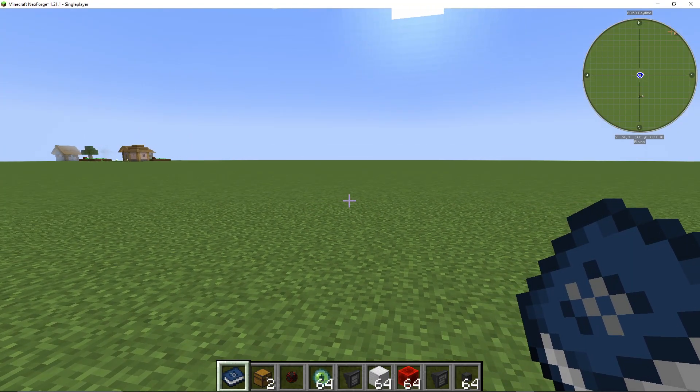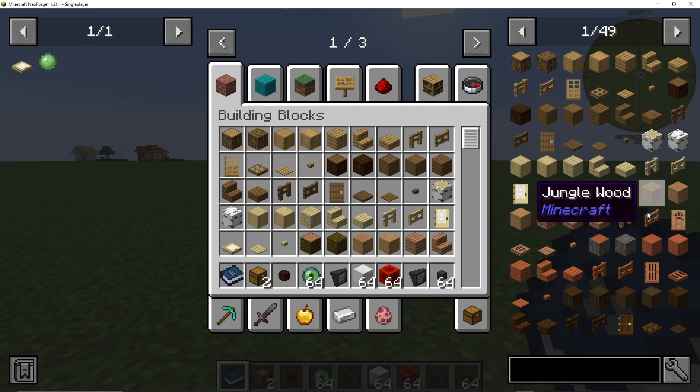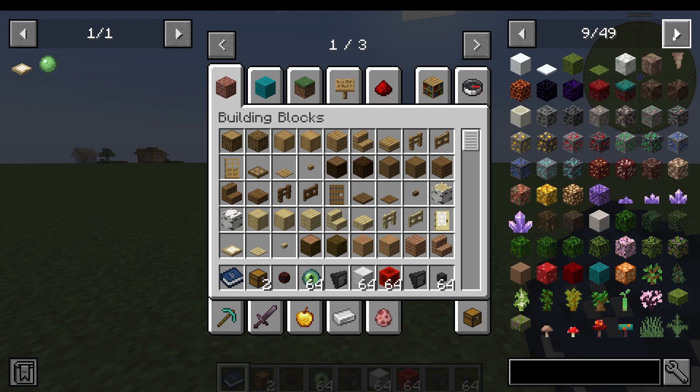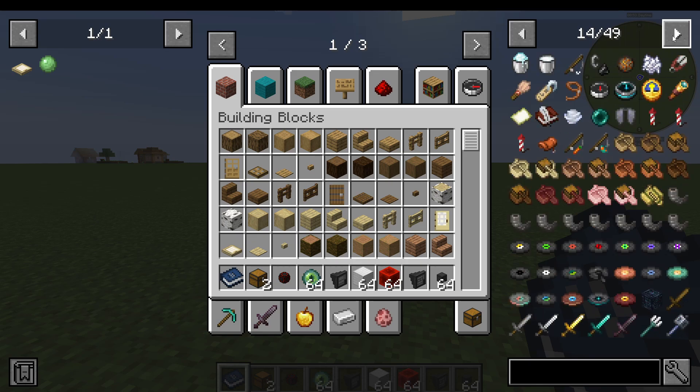This is going to be a pretty quick guide for Just Enough Items. That is the mod that shows you all of these recipes on the right hand side of your screen, and it can do more than what you think. As you can see here, we can flick through the pages and see all of the recipes added by vanilla Minecraft and also any mods that we have installed.